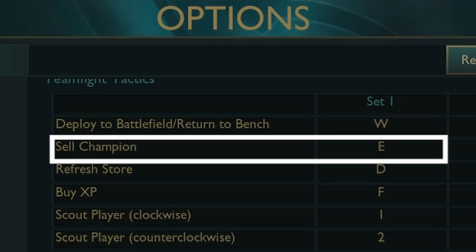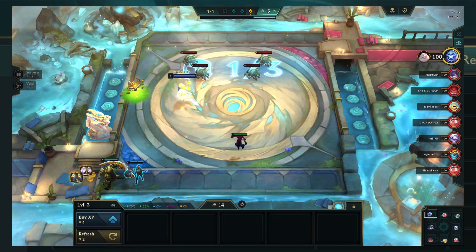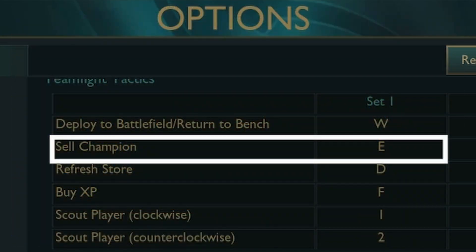This keybind simply helps you sell units faster so you don't have to click and drag. This is useful to give yourself more time in between rounds to do other things such as scouting other players or making your board stronger.